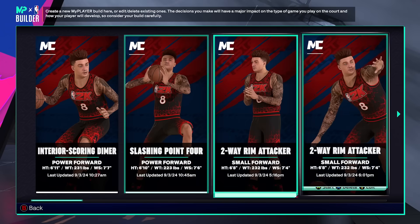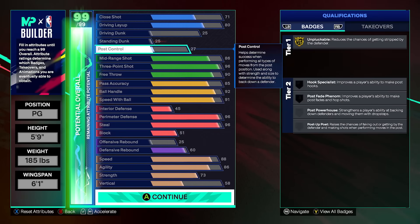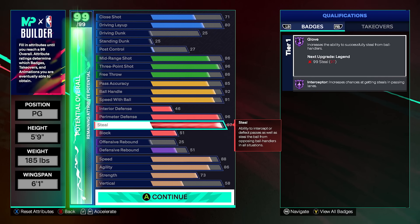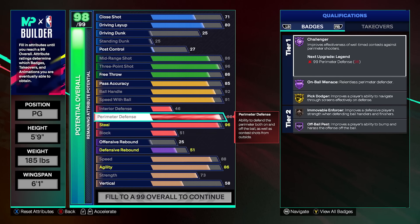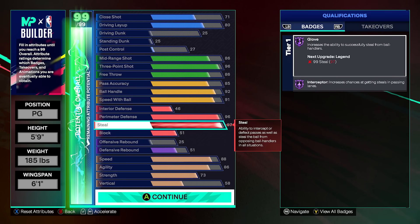Now we have another version to show you, which is actually gonna be the one my shooting guard is running. We have a 5'9", 185-pound build with a 6'1" wingspan, going double 96 on this. The plan for a more pure lockdown version would be to use your first five cap breaker points — putting five points into steal and perimeter D combined: three perimeter defense and one plus two steel. Steel is cheaper, and 97 prim gives you Hall of Fame pick dodger. This is the cheapest way to afford everything we'd want on the build.